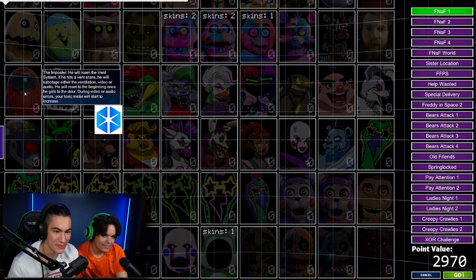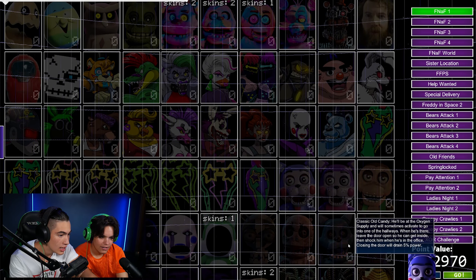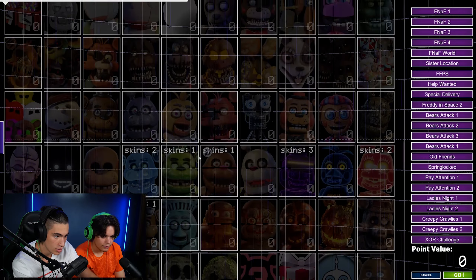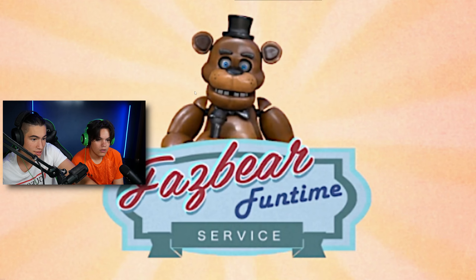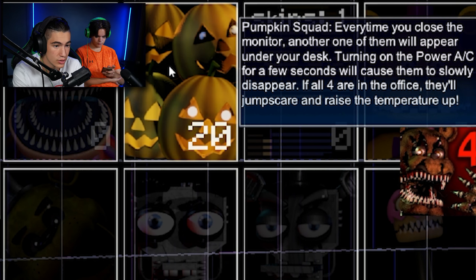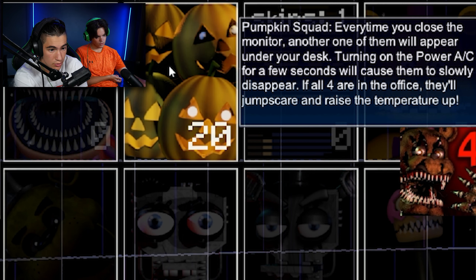From MatPat to the Impostor — he's on the vent system. If you sabotage either the ventilation video or audio... no way. Candy! That's sick. Network mode — we can play this multiplayer! A free fast coins button will appear around the screen — be sure not to click it or you'll have to watch a lengthy unskippable ad. This is also in the game — Pumpkin Squad. Every time you close the monitor, another one will appear under your desk.